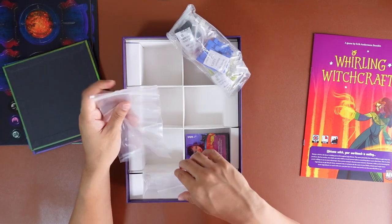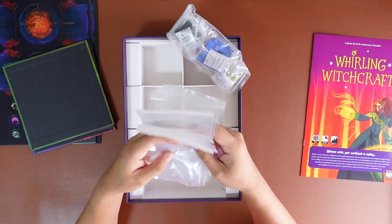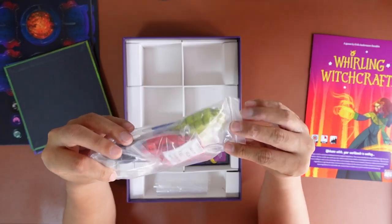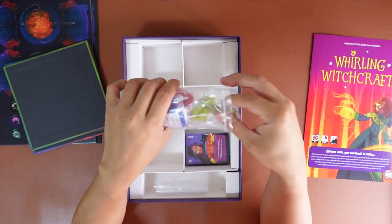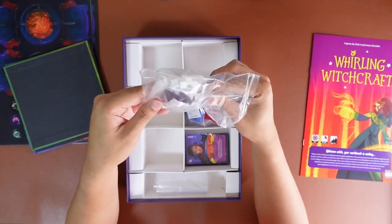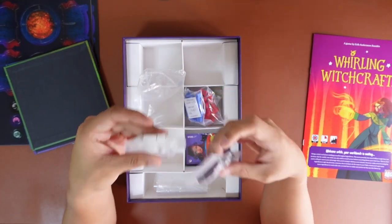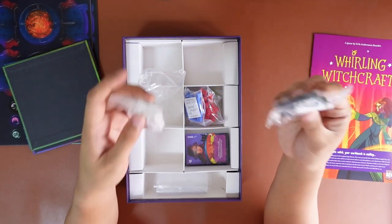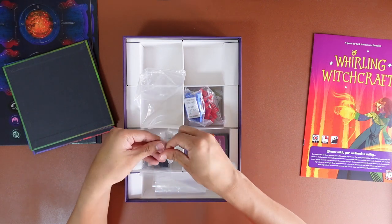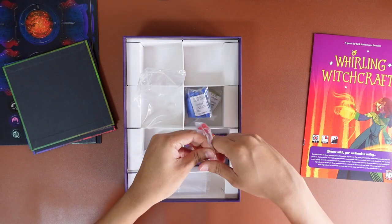We have some baggies here and these should be our regular wooden components representing our ingredients. They said five ingredients to win the game, but I was thinking maybe you make something out of ingredients and need five of that something. Let's take each one out so you can see what the components look like up close — that's what we do here.